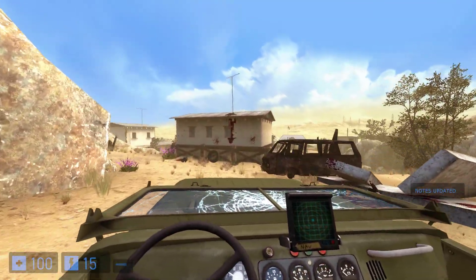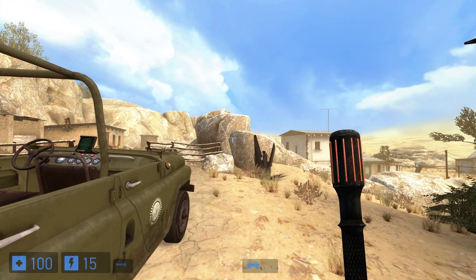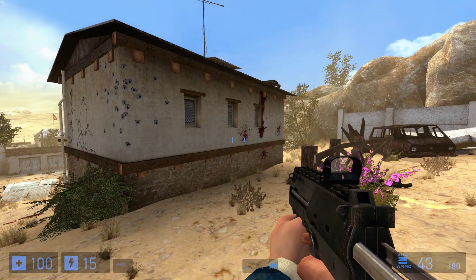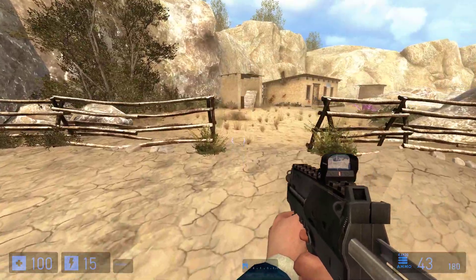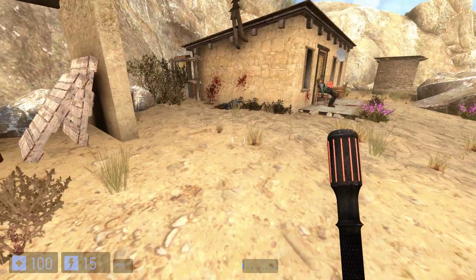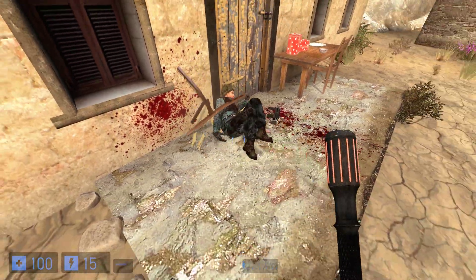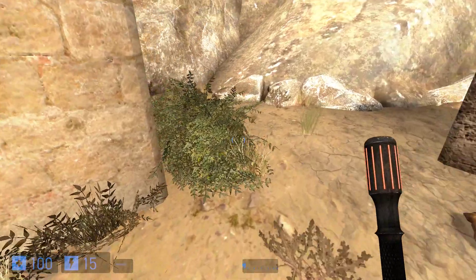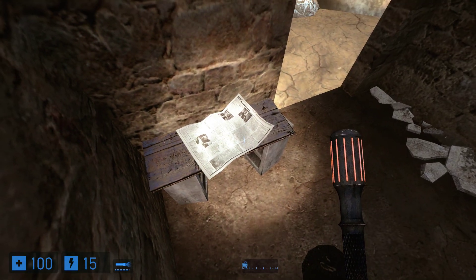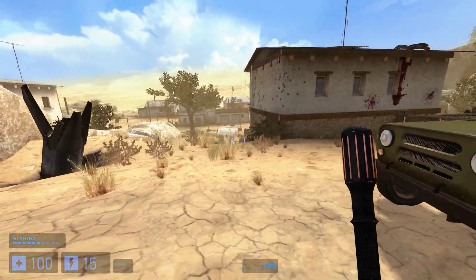We come across this freaky kind of town that's obviously had quite a nasty firefight with the Combine. Kind of creepy, completely abandoned. You can come down through this path to these buildings. Watch out for a few buried head crabs. Just a couple of head crabs. You can come into the outhouse where there's a newspaper.